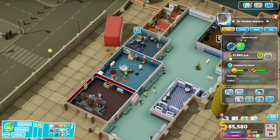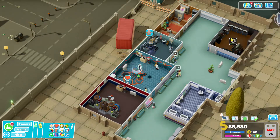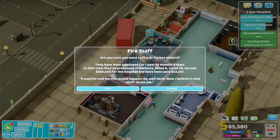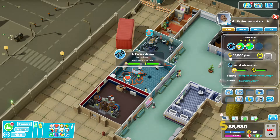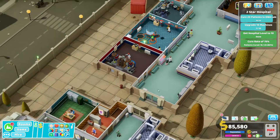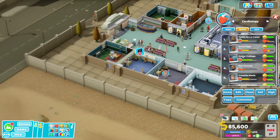We'll have her in the DNA lab only, and as soon as Forbes is done treating the patient we can get rid of Forbes. Maybe we keep Forbes as a trainer potentially — let's just take Forbes out of there anyway, Forbes you no longer belong in there.